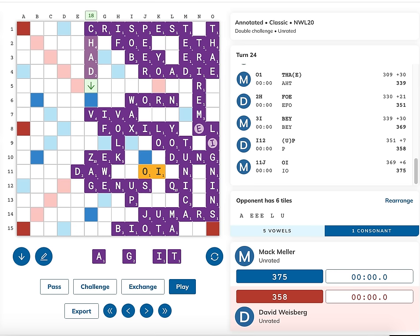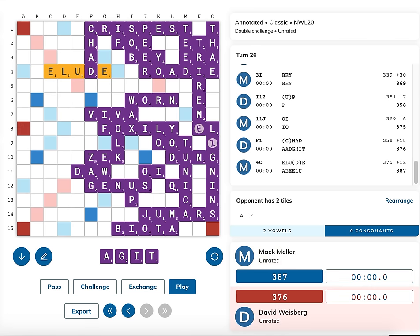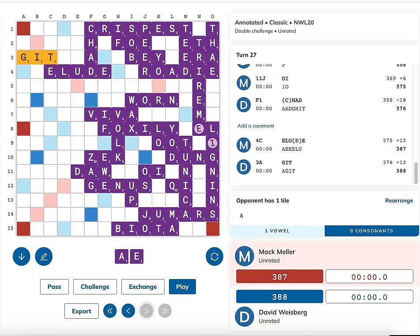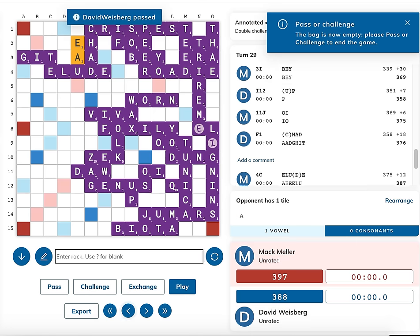CHAD seems like a very logical play - David scores 18 points, takes a lead, and threatens to go out with AGITA or TAIGA to the A in CHAD. The problem is it allows me to simply play the word ELUDE through the D for 12 points. I'm not actually giving David any outs - there's nowhere to play GATE, no fives through the E or the L, and I've blocked TAIGA and AGITA. I have an A and an E, so I'll be able to play out next turn. David's best play would be GIT for 12 points, and I can go out with O for 10, winning the game 399 to 388. So that disposes of CHAD.